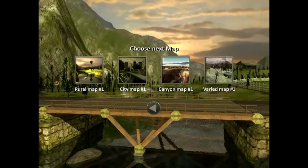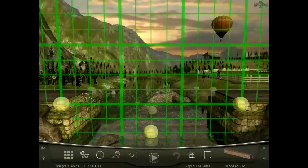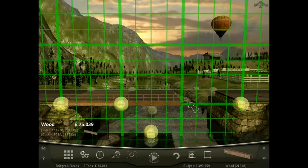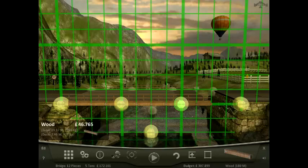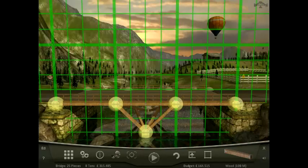Let's start off with Rural Map 1. The point of this game is to build a bridge that can withstand the test, which isn't really random. Each item that goes over the bridge has a certain weight, and you need to make sure the bridge won't collapse.